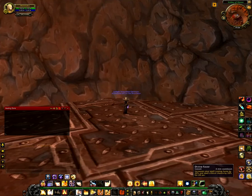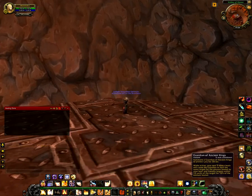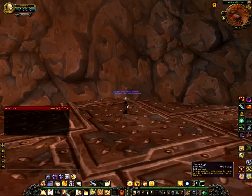First you want to use Divine Favor, then after Divine Favor you want to use Avenging Wrath. After Avenging Wrath you have to use Lifeboat, and after Lifeboat, Guardian of Ancient Kings. Then you have to spam Divine Light and Holy Shock. After you get 3 Holy Power, use Light of Dawn. After you use Light of Dawn, use Holy Riddance. That's the oil healing rotation.